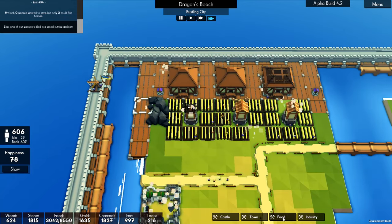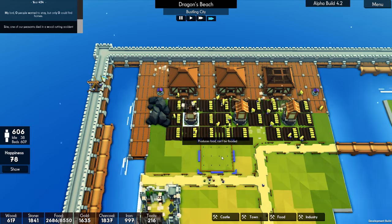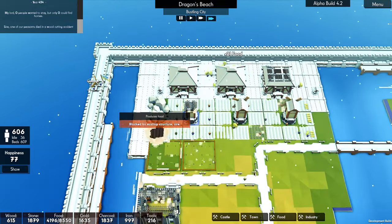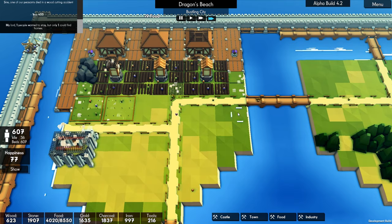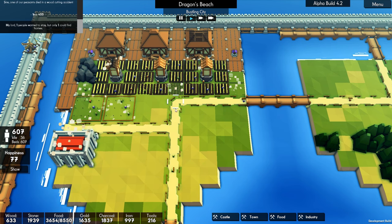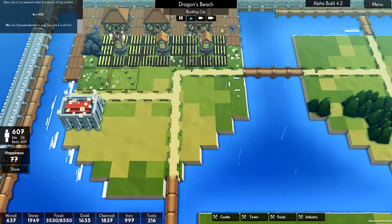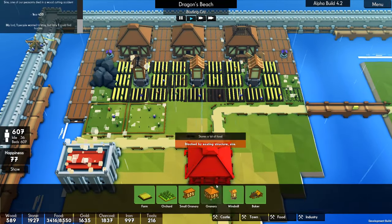Yeah, people start to become free. So let's go with something like that. I'll get a granary in there. I'm just looking because this land is quite decent land. Is there any way we can utilize it better? I don't think so. I mean, it could move the road, but I don't think it's going to make a huge difference.